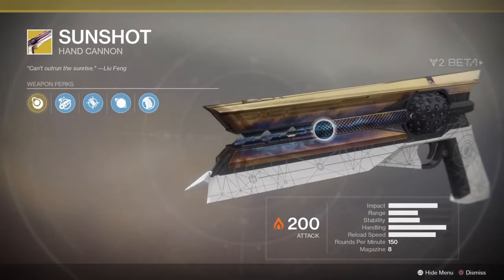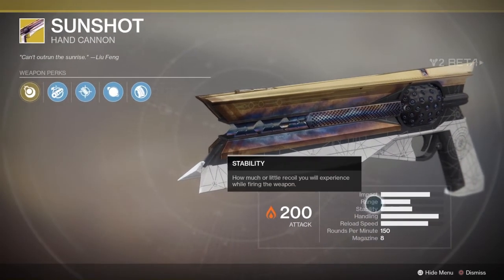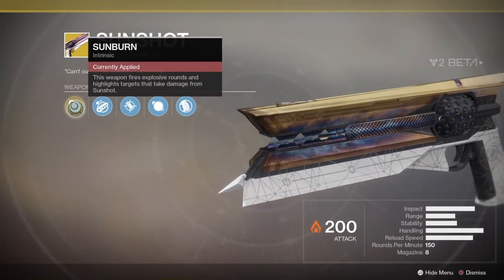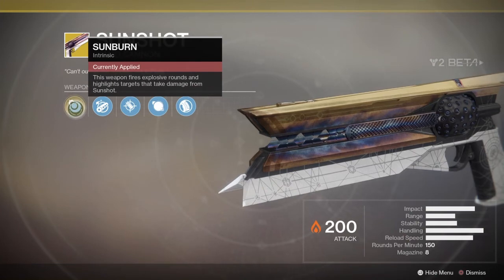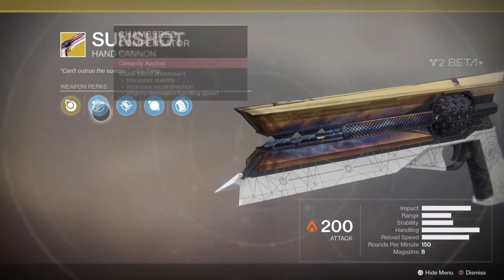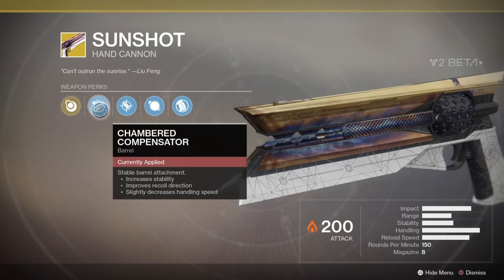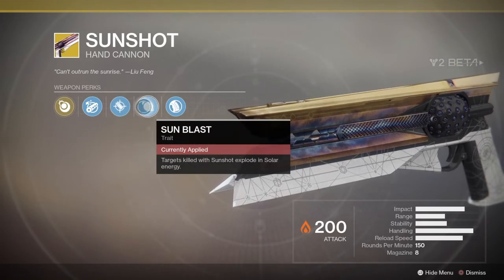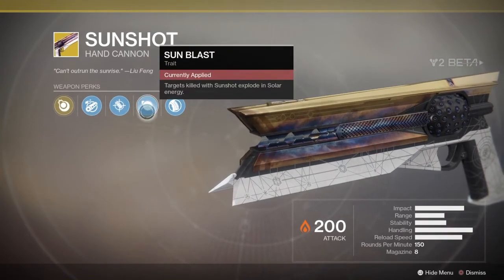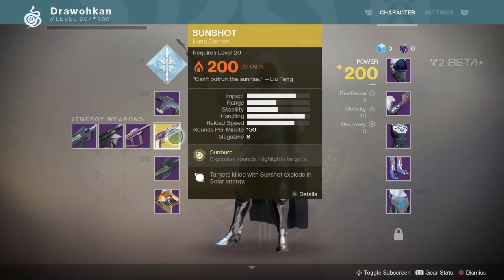The Sunshot is so far the best hand cannon in the game in my opinion. It's an exotic with Solar damage. Look at that impact and range — 150 RPM, 8 rounds, high stability and handling. It has Sunburn: the weapon fires explosive rounds and targets who take damage from Sunshot are highlighted. Think of it like the Night Stalker tracker — when you hit an enemy they're marked. It also has Solarium: targets killed with Sunshot explode in Solar energy. I think this will replace Firefly. Chamber Compensator for increased stability, and Textured Grip for increased handling speed.